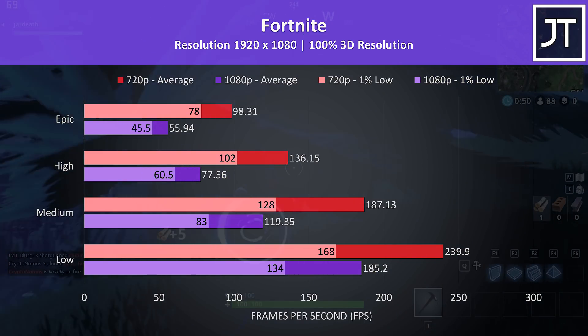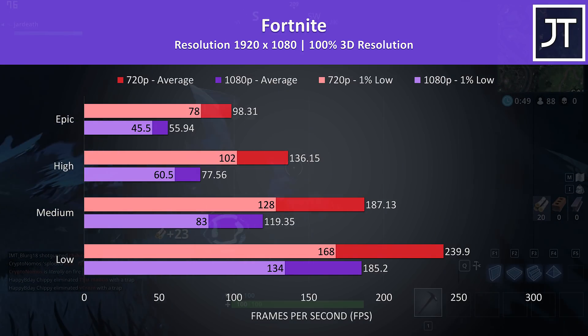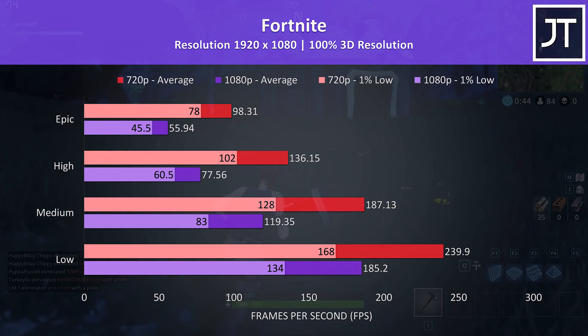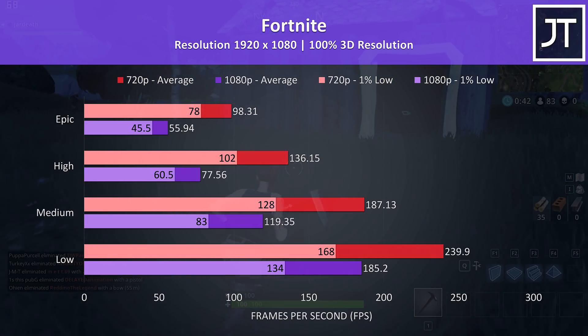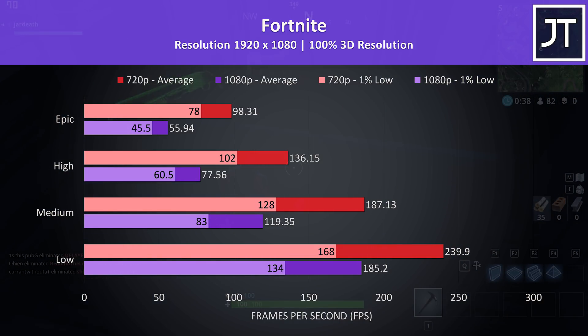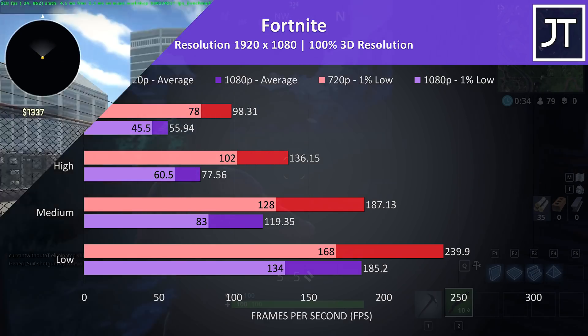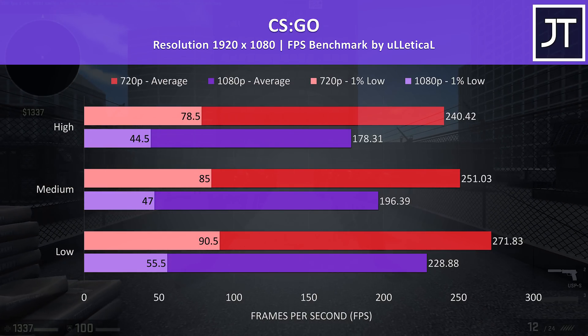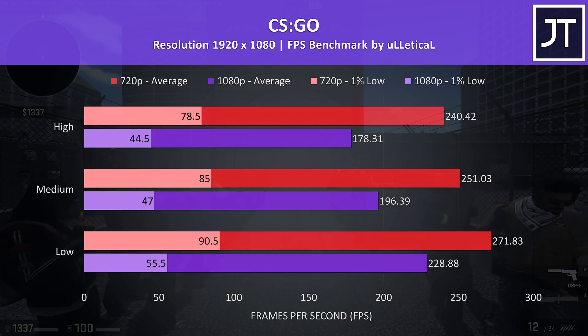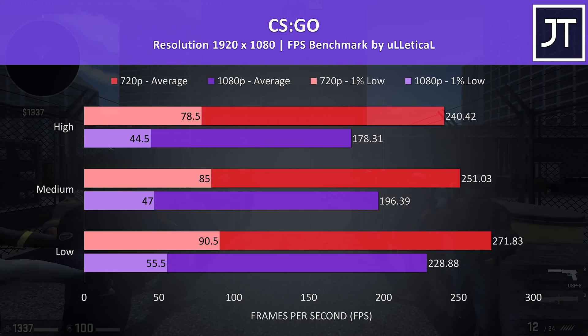Fortnite was tested with the replay feature using the exact same replay file at both resolutions. 1080p was only just below 60 FPS at max, but 720p was offering a much smoother experience, where the 1% lows at all setting levels were actually higher than the averages from 1080p. CS:GO was tested with the Ulletical FPS benchmark — the difference between the two resolutions doesn't look that big, as even 1080p is still quite high maxed out.